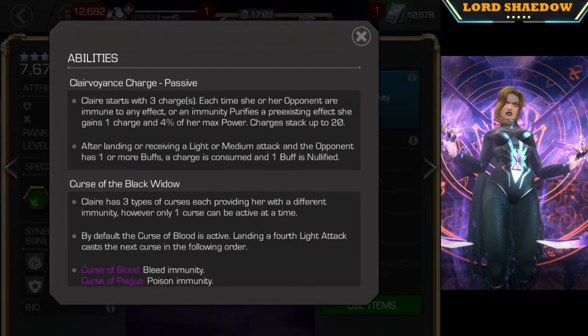After landing or receiving a light or medium attack, and the opponent has one or more buffs, a charge is consumed and one buff is nullified. So if you don't have any charges left, don't try doing this — you are required to have charges in order to remove a buff.